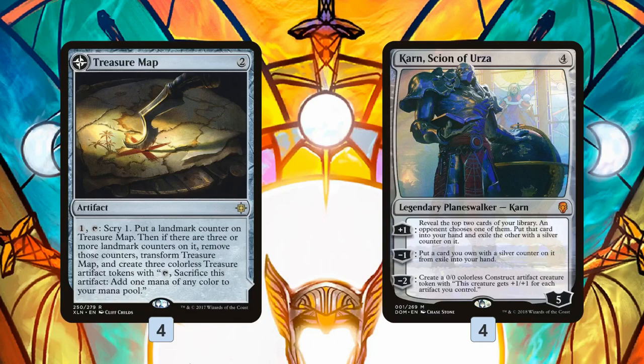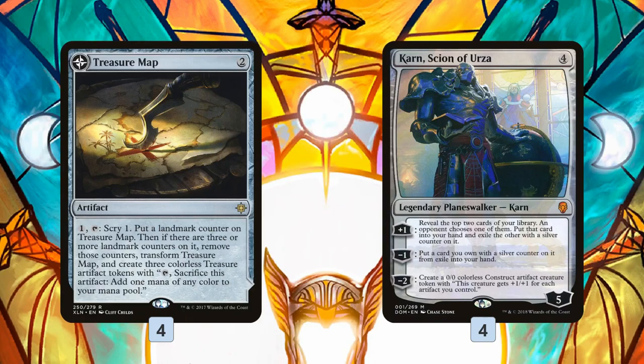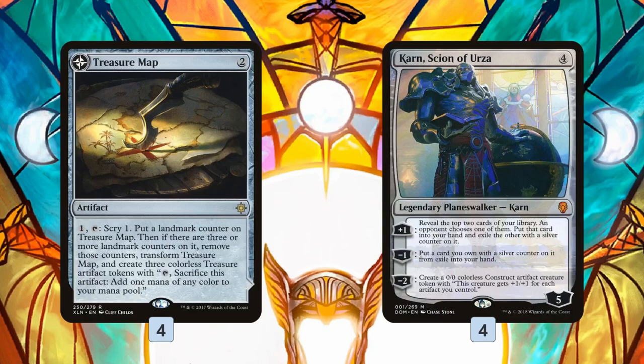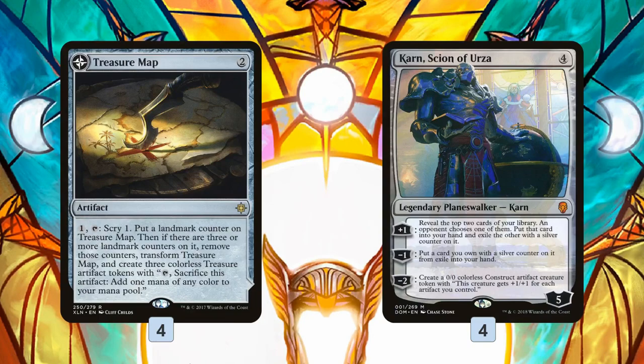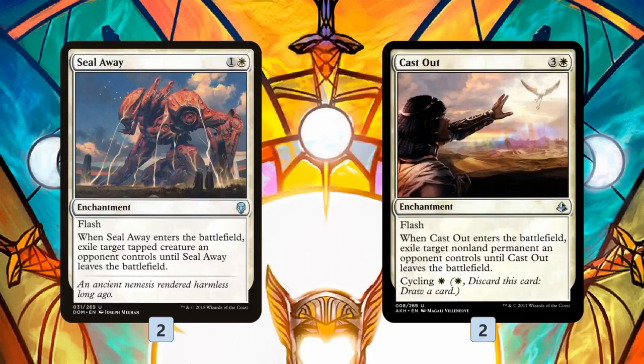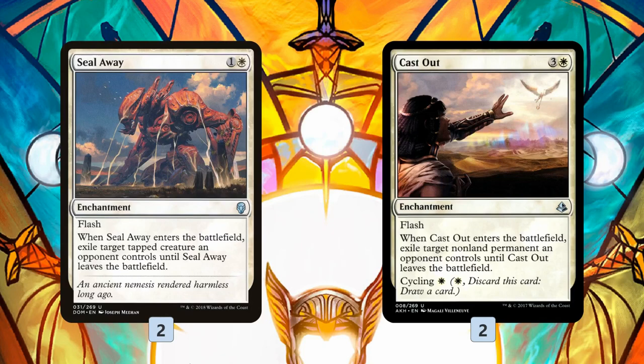These cards also let us grind against control. Without Treasure Maps and Karn, an opponent could just Vraska's Contempt your Angel, Fatal Push your Knight, Wrath the board, and suddenly we're out of cards against a Teferi that keeps drawing. The removal suite is streamlined: two Gideons, two Cast Outs — not a ton, because our massive lifelinking Angels effectively dwarf our opponent's creatures, so we don't really need to kill them outright.